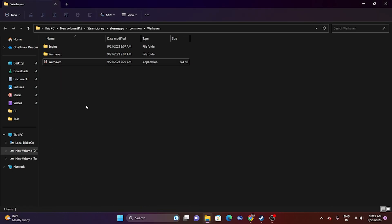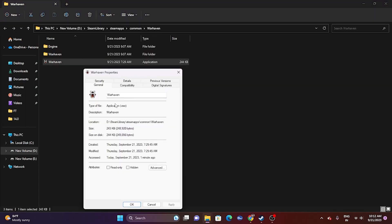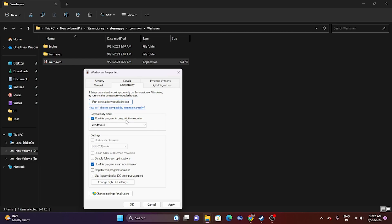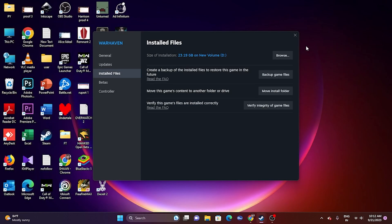If the game is still not working, try running it in compatibility mode. Right-click the executable, go to Show More Options, Properties, then the Compatibility tab. Check 'Run this program in compatibility mode' and set it to Windows 7, click Apply and OK. You can also try setting it to Windows 8, apply, and OK. Then close the window and try launching the game.